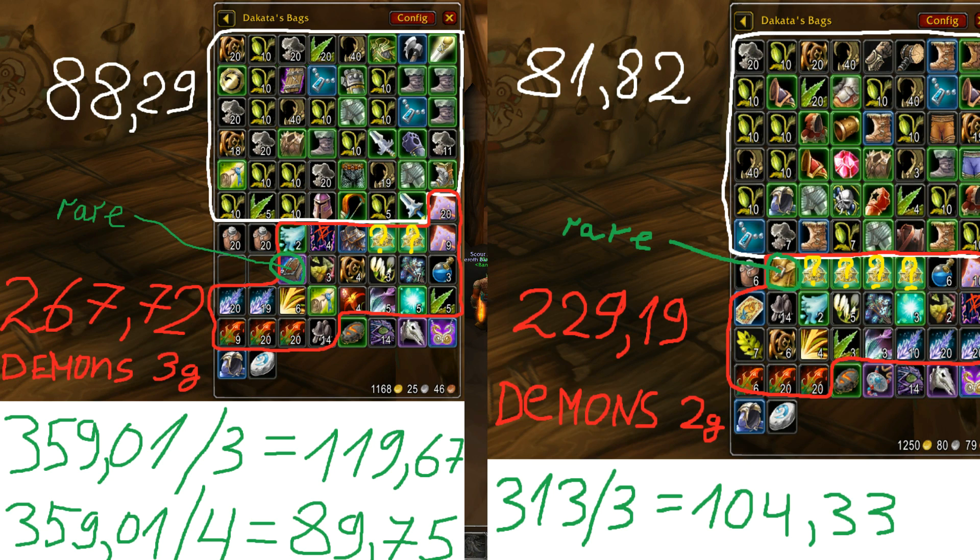How much gold per hour is this actually in Phase 4? It ends up at about 90 gold per hour or more if I do clean runs. In the picture on the left, everything was 359 gold and 1 silver divided by three - that's 119 gold and 67 silver per hour. I also have it divided by four below because I didn't take three hours, I took almost four - I died because it was my first Diremal East farming session after months without doing any. The picture on the right was a more clean three hour farming session.